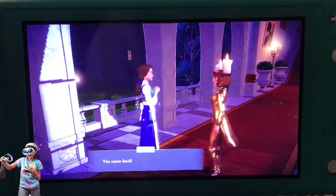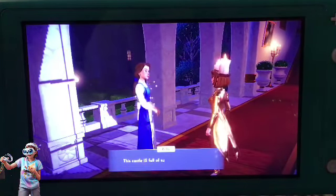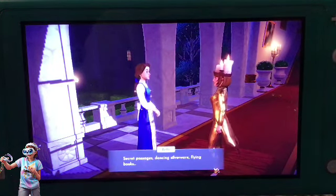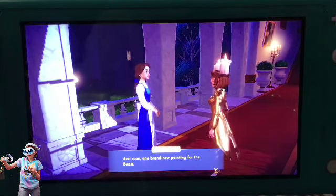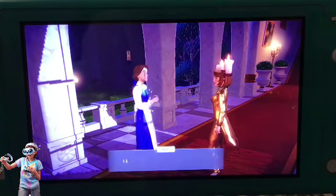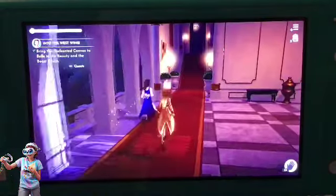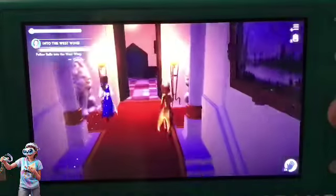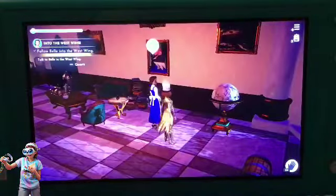Belle: 'You came back to the enchanted castle! Of course — this castle is full of surprises: secret passages, dancing silverware, flying books, and soon one brand new painting for the Beast. I just need your help to finish it. Where should we put it? I know the perfect place, follow me.' Where are we going to go, Belle? I like her — I want her to come live in my world.